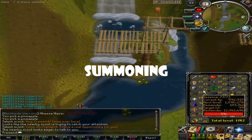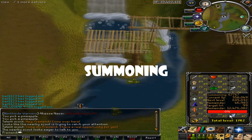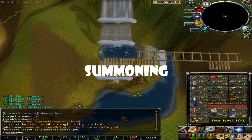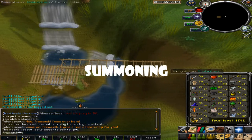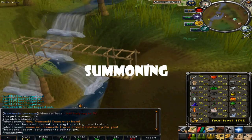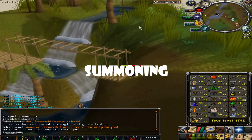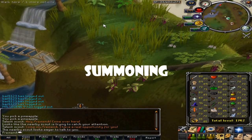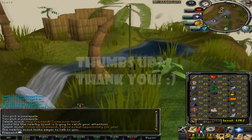The last skill is Summoning. As I mentioned, doing Slayer will get your melee stats up and also collect a lot of charms — 99 Slayer is almost 99 Summoning. But if you don't want to slay, go to water fiends for crimson charms, or kill rock lobsters while ice bursting them for a good amount of charms too.